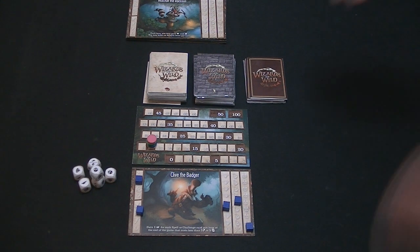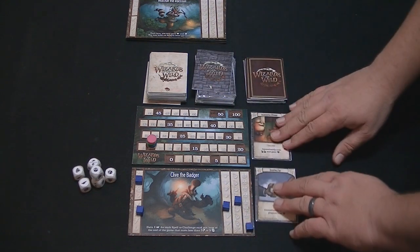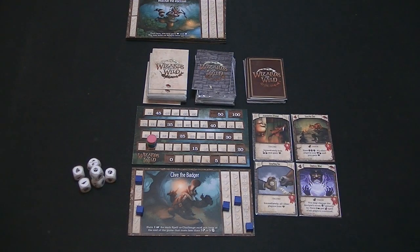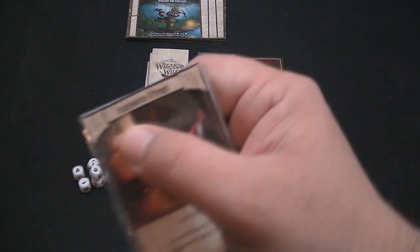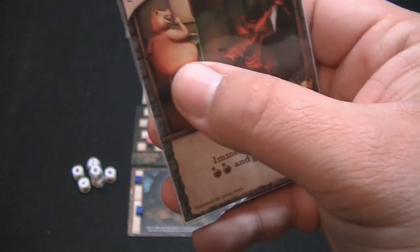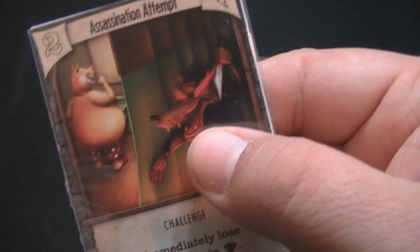To begin the game, you're going to take two cards off the top of the challenges deck and two cards off the top of the spells deck. These will be the beginning things that you can get. Here's an example challenge card — an assassination attempt. You can see it has the lightning bolt, which is the cost to get it. There's a pig and a wolf on it. The challenge action is: immediately lose two potions and gain a gem. Then you flip the card over, and at the end of the game it's worth four victory points.